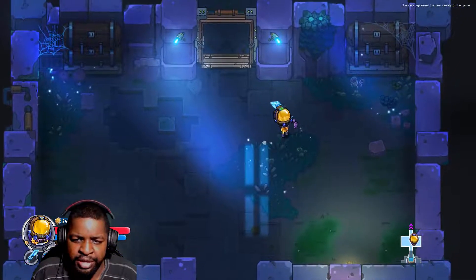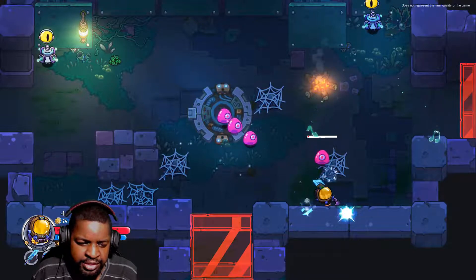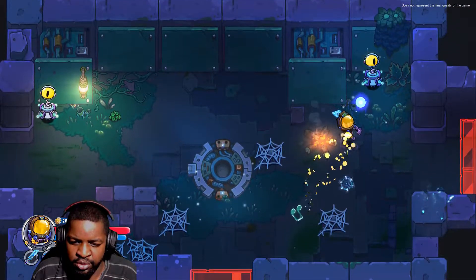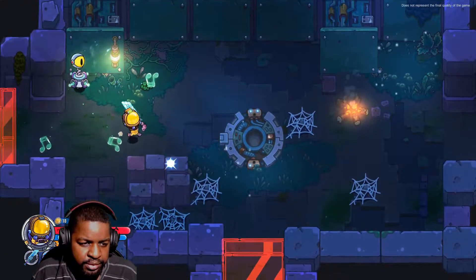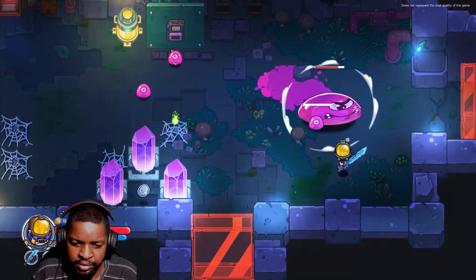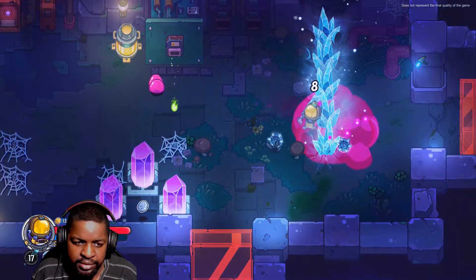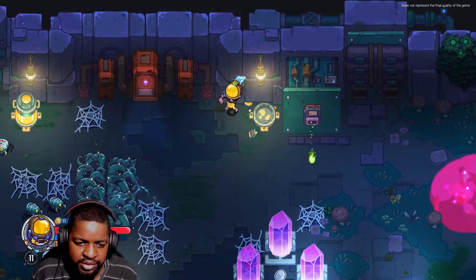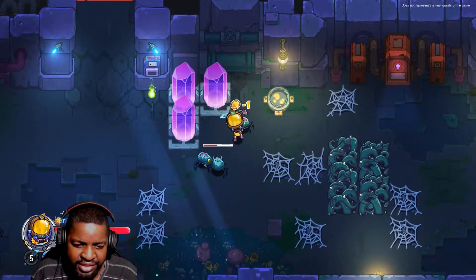I found out a couple of things about this game - I just ran around through it once. As you go through dungeons, you get dungeon orbs. I don't know what they're called actually, but as you get these orbs, you're able to buy those chips that you saw in the previous one. So if I don't use all of my money, I should be able to buy those. As you see, it is taking a lot of my money.